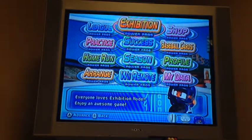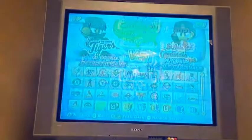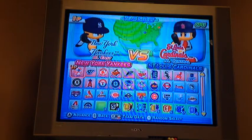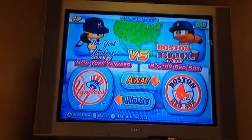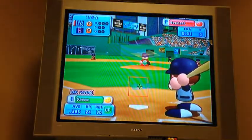Here's what we're gonna do. I'm gonna play a game of exhibition mode. I'm gonna go with my hometown New York Yankees, and let's face the Red Sox. I'll be away because I like playing at Fenway. It's a good park. All right, let's start this.